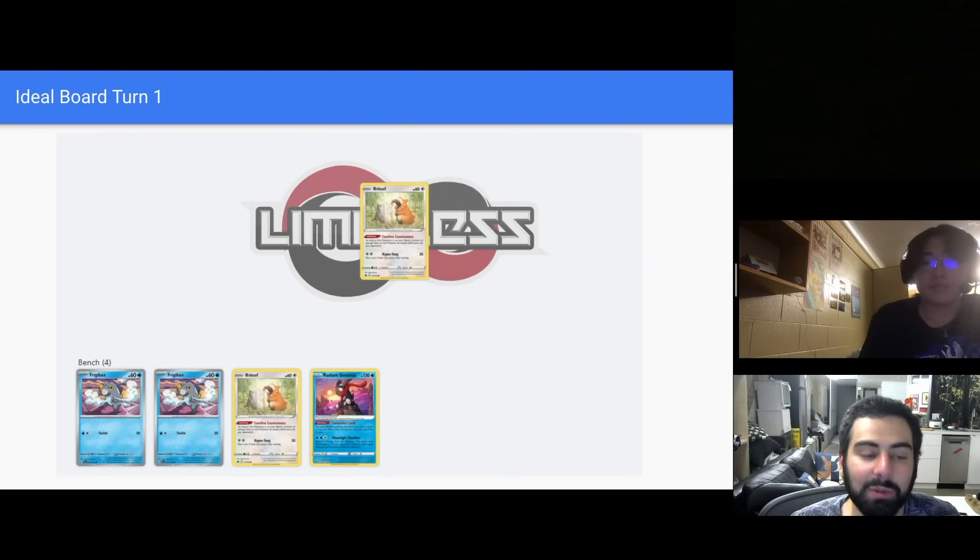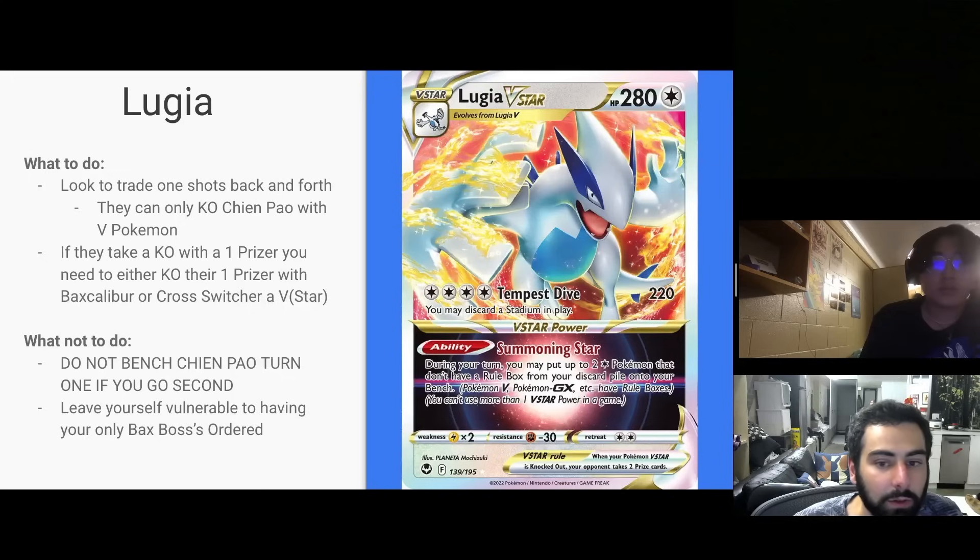Here's the ideal board for turn one. Whether you go first or second, you want at least two Frigibax so they can't Boss or Rope one out. You want two Bidoof — you'll sacrifice one as a single-prizer. And obviously you'll want to draw into your pieces.